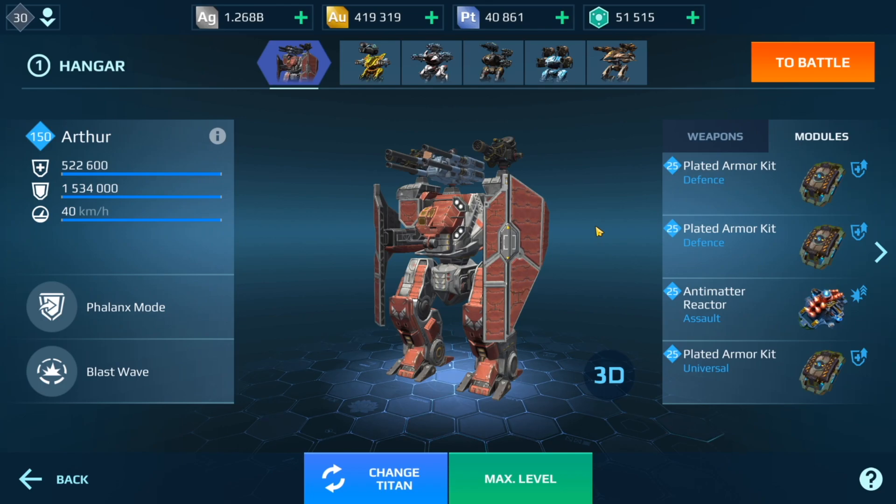Hey guys, welcome back to my channel. Today's video we are going to take a look at a max level performance Arthur. What do I mean by that? Basically, placing as many plated armor kits on the Arthur to give it the most amount of health that you can possibly give it. One thing to keep in mind: I'm going to be running solo with boosters on, but if you're in a squad it actually goes up even more.